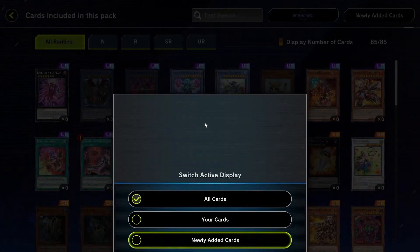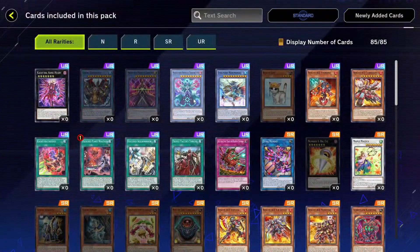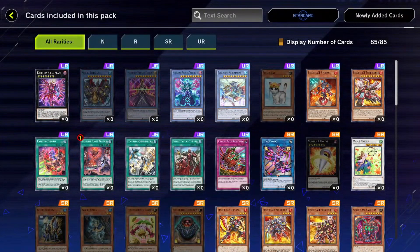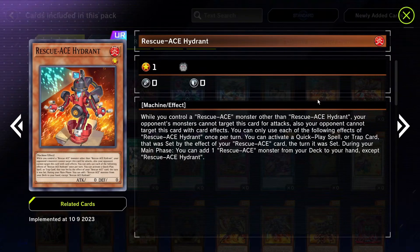Let me switch to newly added cards. We can see some Gishki reprints, and a new Prediction Princess — I don't really care about her. Rescue Cat is a nice addition — it's an extremely good card even in current day Yu-Gi-Oh. It came out very early in the game but it's still very good.